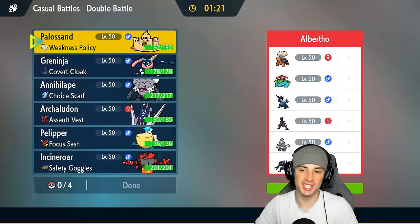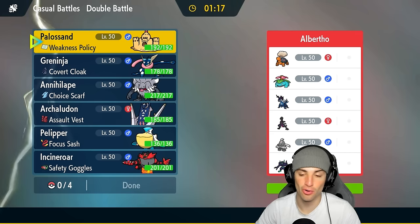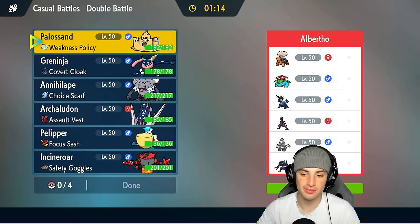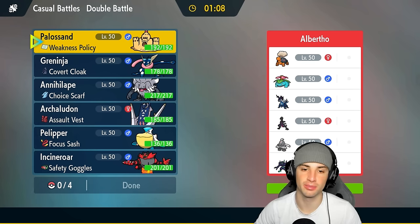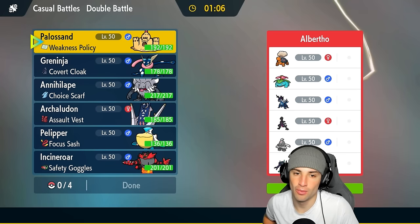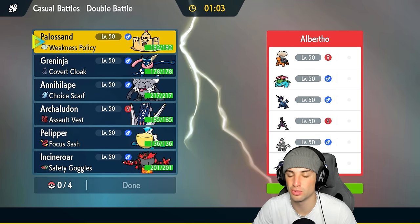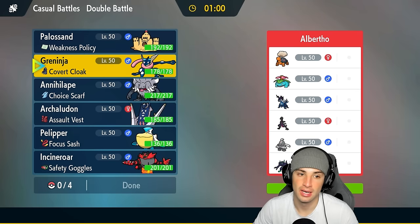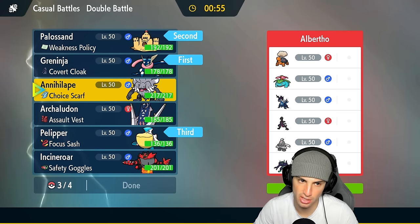Match number two is on its way. We're going up against a pretty good Regulation H team — they've got Torkoal pairing with Venusaur, Hisui Samurott, Grimmsnarl who could be annoying, Dusclops alongside Salazzle. We definitely need Pelipper in here because we can't let them get weather control. We could go Polisand and Greninja — that's not a bad combo with Grass Tera.